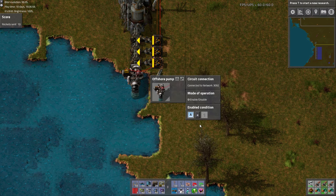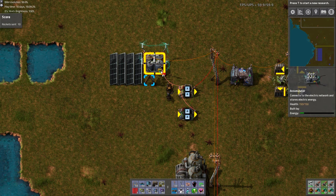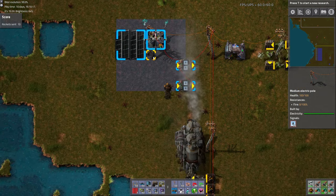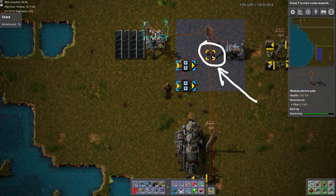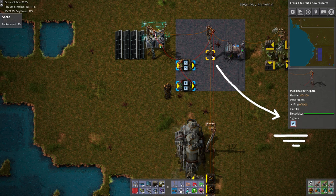It's as simple as that — we're all done. If you'd like to observe the signal output from the accumulator, you can run an additional red wire from the accumulator to a power pole. Then hover your cursor over the power pole, and you can watch the accumulator's capacity rise and fall in the drop-down window that appears under the minimap. You can also hover over the power pole that connects the output of the decider combinator to the offshore pump and see exactly when signal A with a value of 1 is outputted.